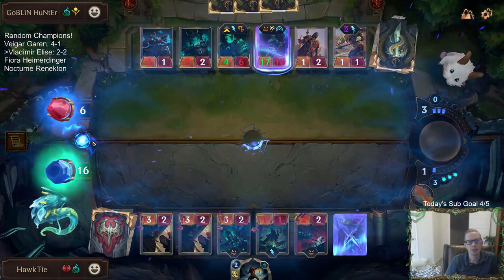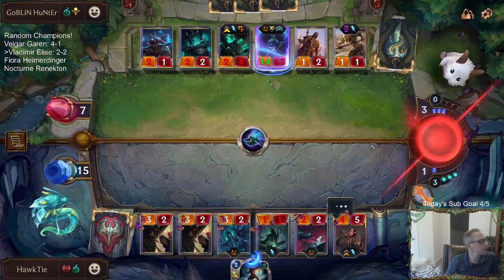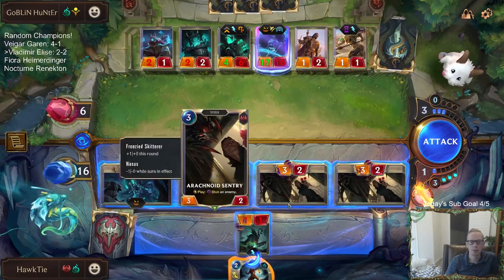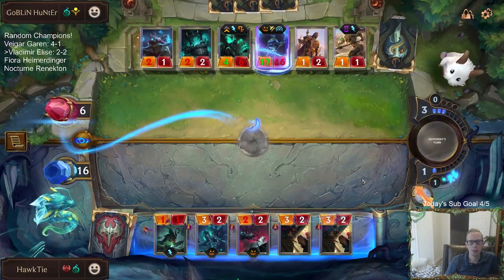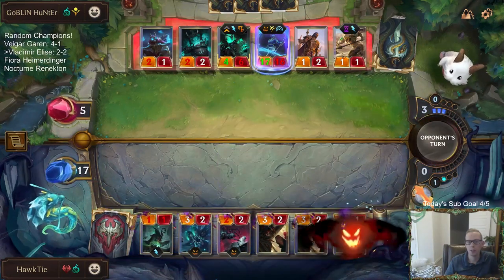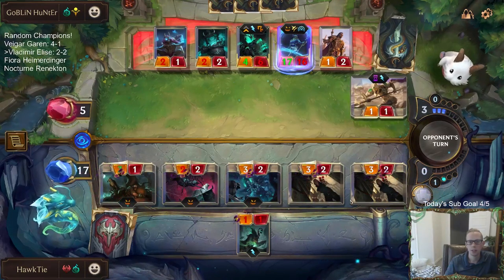They go down to six — they really needed that Siphoning Strike. Right now they only have one thing that blocks fearsome. Wait, we may actually have this! No — Thresh blocks because of the plus two plus two from the Siphoning Strike, so they're actually going to block fearsome. I need to create a one-mana unit. That was their third Nasus — we'd already gotten rid of one Nasus that wasn't going back in the deck. There's the one-mana unit — if they don't have another spell they lose.